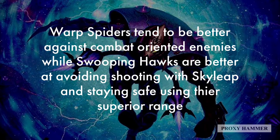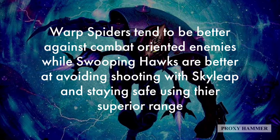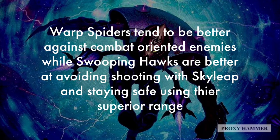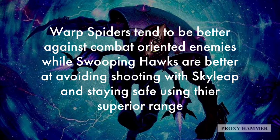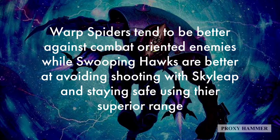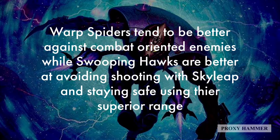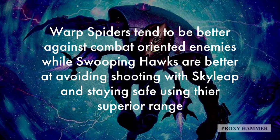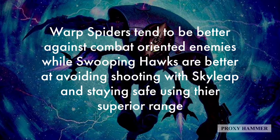Which unit is actually better at the job you want it to do? The answer is complicated. A lot of armies can't deal with Swooping Hawks' Sky Leap ability, while a lot of armies — especially assault-style ones — have big issues with Warp Spiders. Warp Spiders tend to be better against combat-oriented enemies, while Swooping Hawks tend to be better at avoiding shooting-style armies because they can hide behind obscuring terrain with Sky Leap. This also makes Swooping Hawks better at handling unsecured objectives — they can capture those with Sky Leap and stay safe from enemy shooting.